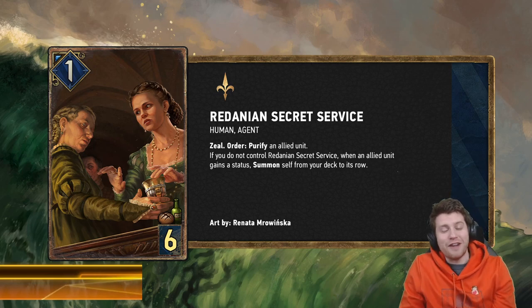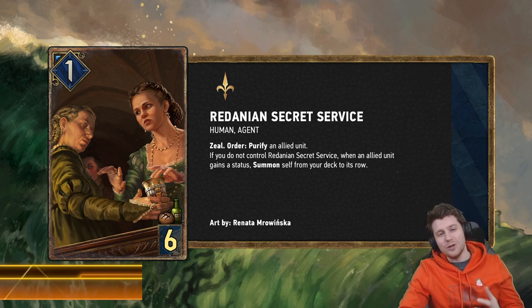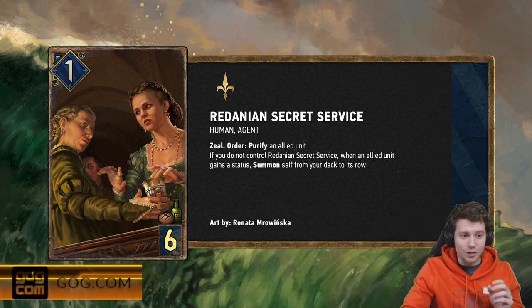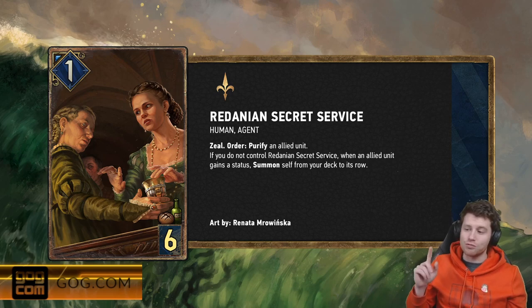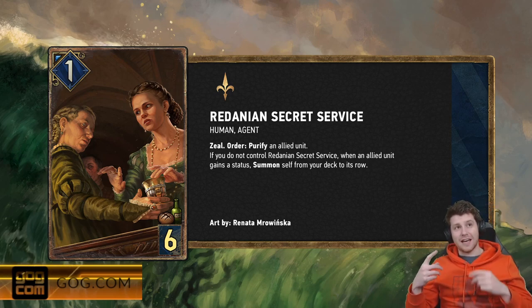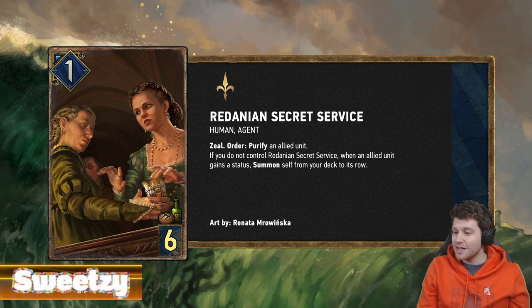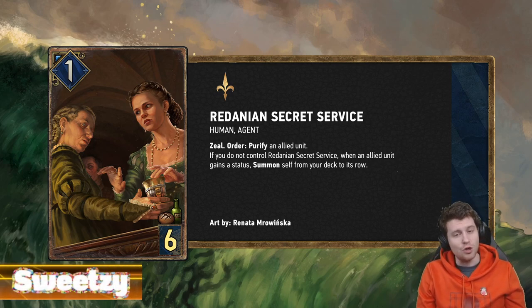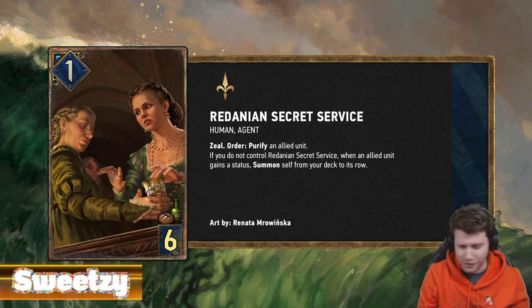This might be my favourite card — it's so fun. Northern Realms gets an additional Purify, and I love it. I think people are underrating this card initially and they're going to come to re-evaluate it. It is the Redanian Secret Service. It is a human and an agent — one base power and six provisions. Unplayable? Surely.